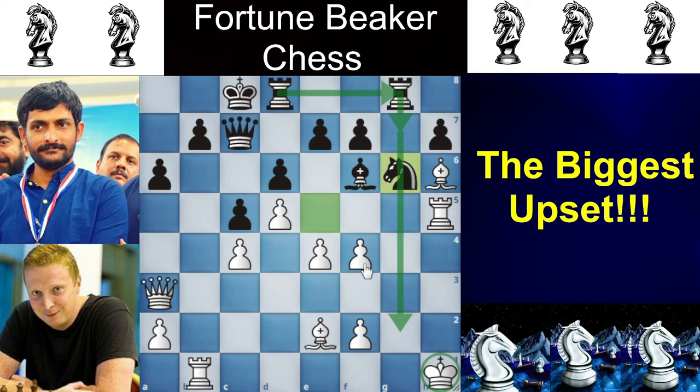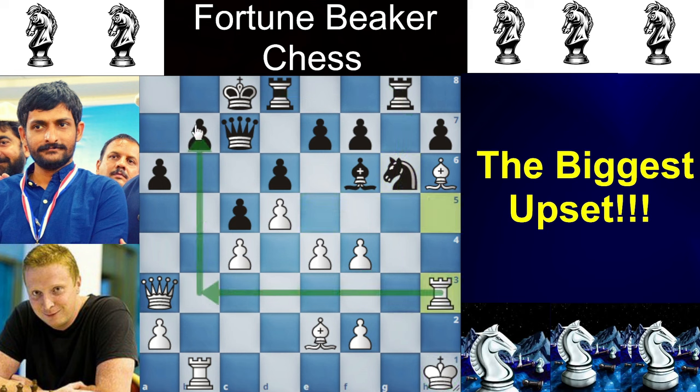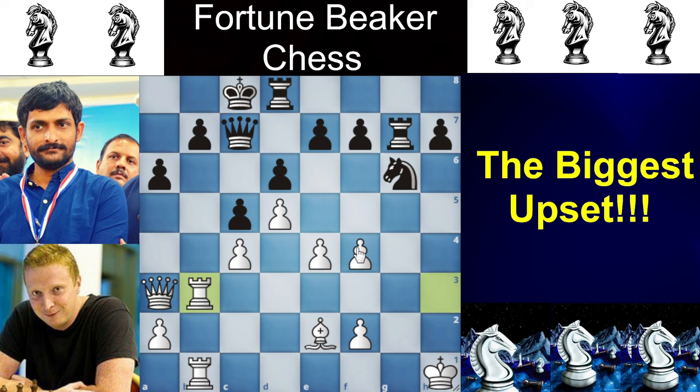Simon finds a very good move — the only perfect move in this position — playing Rook to H3, to shift the Rook to the queenside and attack the Black King. Shahzib Khan plays Bishop to G7, putting pressure on the F4 pawn. We have Bishop takes on G7, then Rook takes on G7, and Simon shifts his Rook to the queenside with Rook H to B3. Now Knight takes F4.